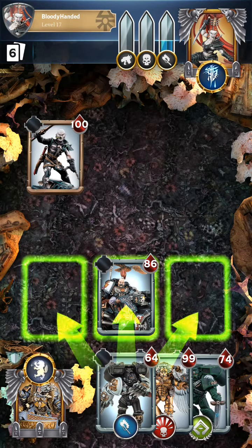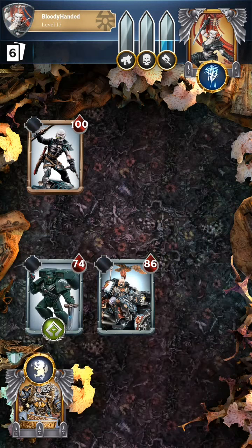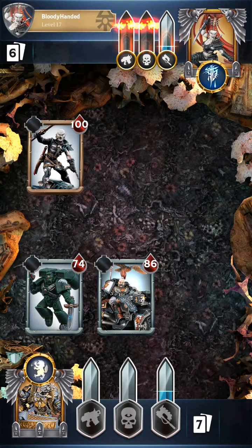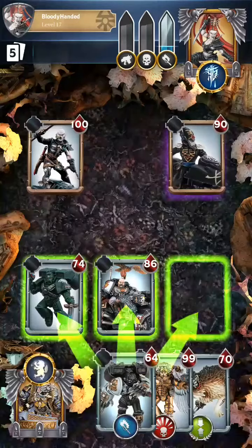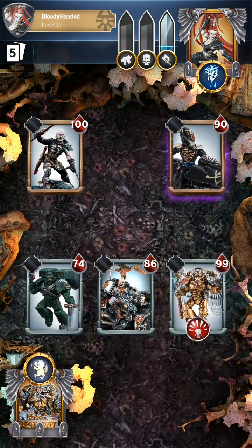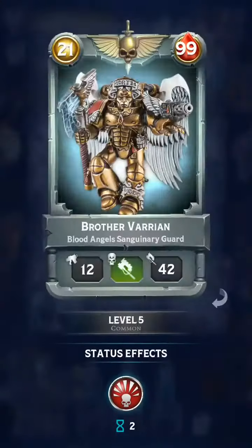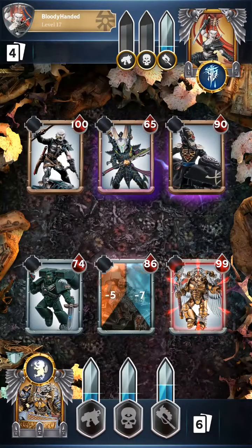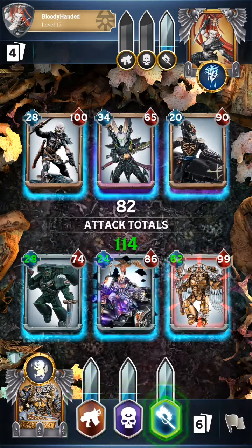Let's take down their boosts — we are only interested in their melee attack. Let's put the Sanguinary Guard on the right. Let's make it 3 attacks on there: 23, 42, 84 on the right. But I don't think the first 2 will be able to take him down.